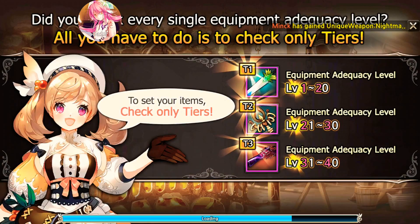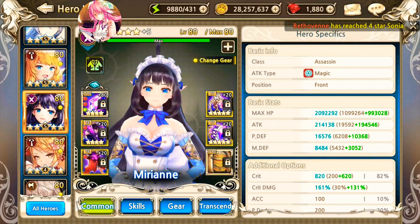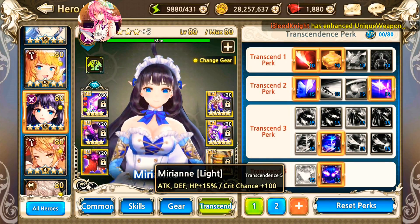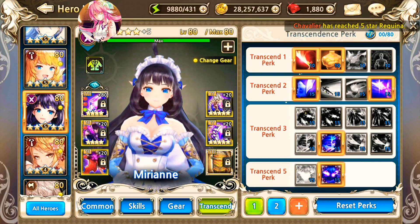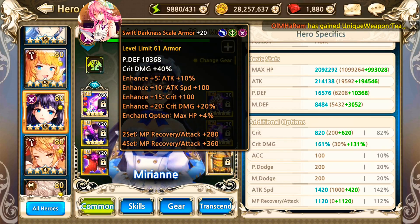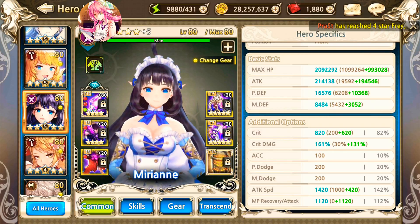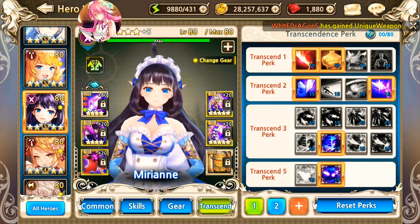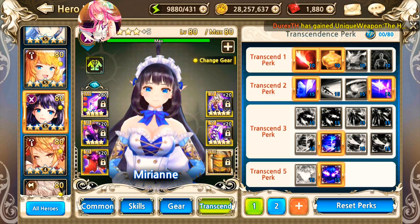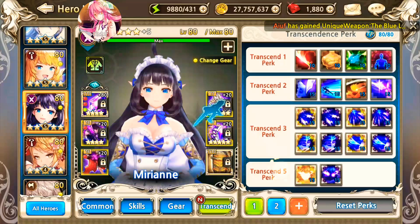As you can see, using the T5 perk light — 15% all stats — is a lot better than the 20% attack with 200 death penetration. Why? I don't know, maybe because S3 already has ignore defense. But nevertheless, the first setup with 18.2 million is still higher than the second at 17.8 million. Let's try one more configuration.